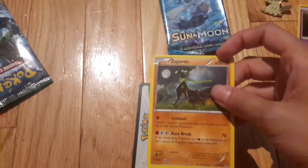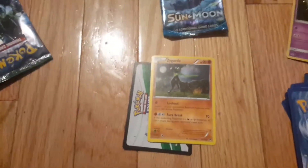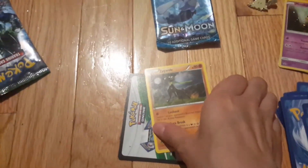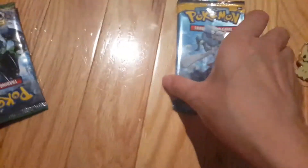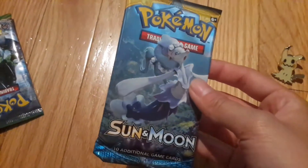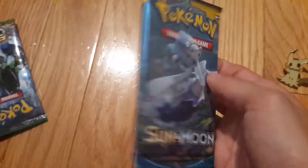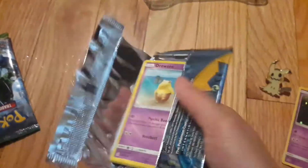Shuckle, I haven't gotten a card like that EX Glaceon before. Chaos Tower. And then a Zygarde — I think this is the 10% form, I don't want to guess. I'm bad at remembering these newer ones.